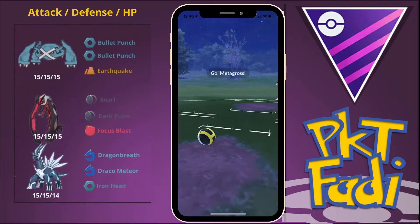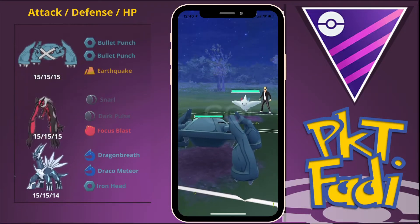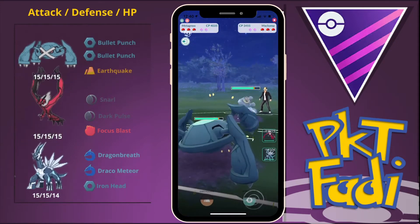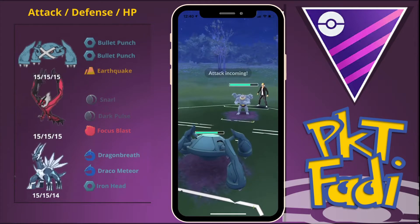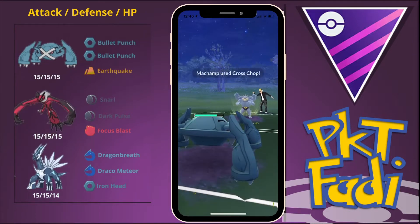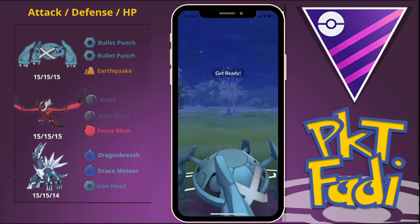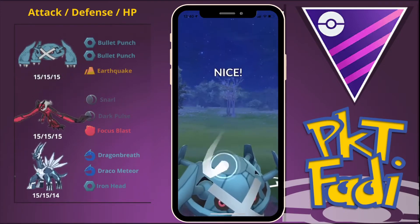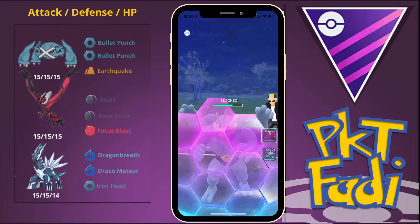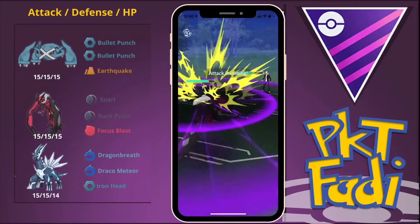Here for the fourth game, my opponent is going to be leading with a Togekiss — so we get a very advantageous lead. Pretty happy using Metagross for these leads in this set. My opponent swaps out into a Machamp. Besides Excadrill, Machamp also gives our team a bit of trouble, especially if Metagross goes down. So instead of swapping out, we just go for one Meteor Mash, then quickly swap out into Yveltal since Togekiss threatens our team quite a bit.